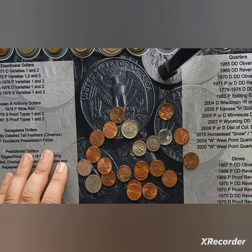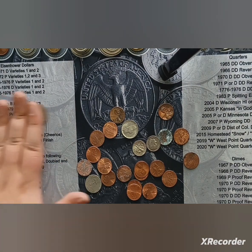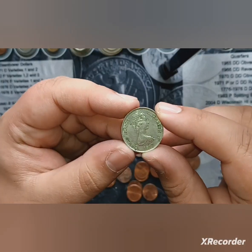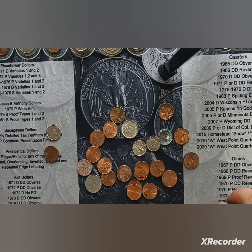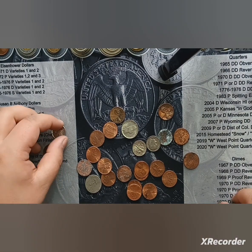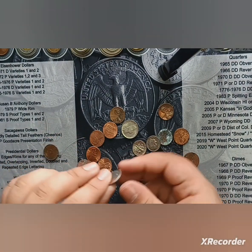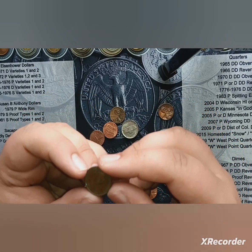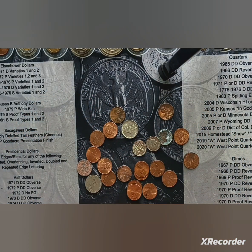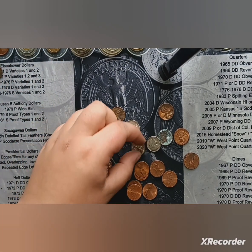A couple more I forgot to show: a 1977 Cayman Islands 25 cents, another Canadian dime from 2002 with the date on the front, and a beat-up 1 euro coin from the Netherlands — which we didn't have yet.